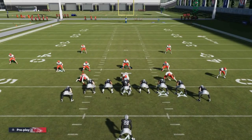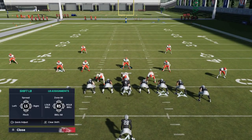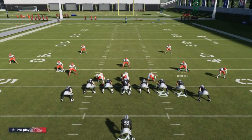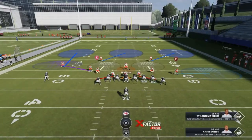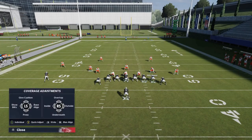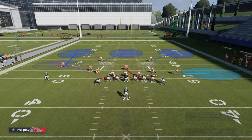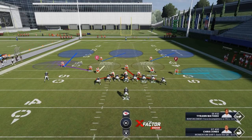First thing I do every time is set up my run defense. If you watch my gameplays, the first thing I do is pinch my defensive line. You can spread the linebackers, but I actually like to bring them out and down a little bit more, so I typically manually do it. I also make sure I always put my user on a blitz, and I typically like to put this hard flat into a cloud flat to take away anything deep.